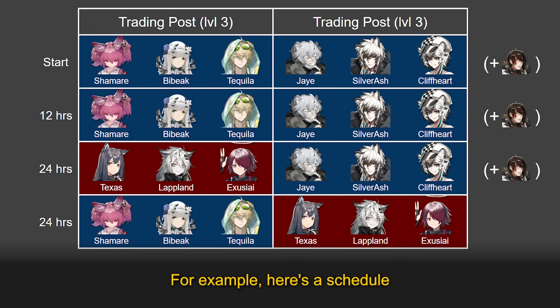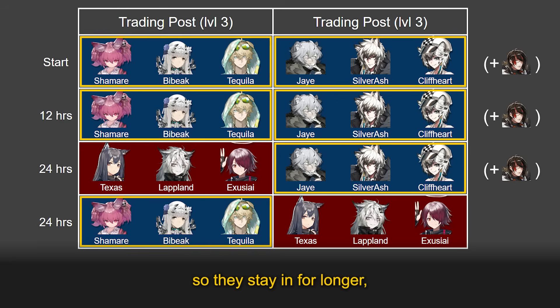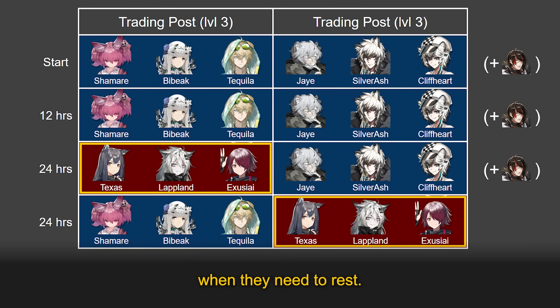This technique also works for trading posts and for level 3 facilities. For example, here's a schedule for two trading posts at level 3 that I once used myself. Shamari and Jay's teams are more powerful, so they stay in for longer, and the Penguin Logistics team fills in when they need to rest.